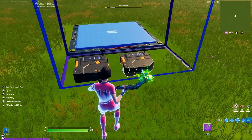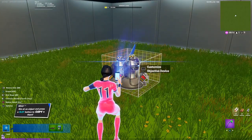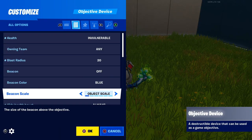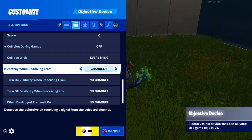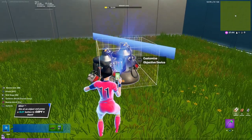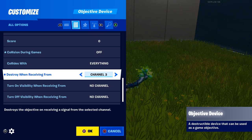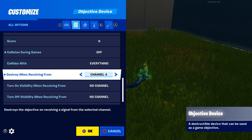Now let's come over to our triggers — we have six of them. Let's go underneath here, copy this objective device and move it over a little bit. It doesn't matter if it's partially in the other one. Go into the settings, go all the way down, and move the channel up by one — so this one destroys when receiving from channel 2. Then copy that one, move it over, go into settings, and move that one up another channel — so this one is channel 3. Keep doing that for as many triggers as you have.